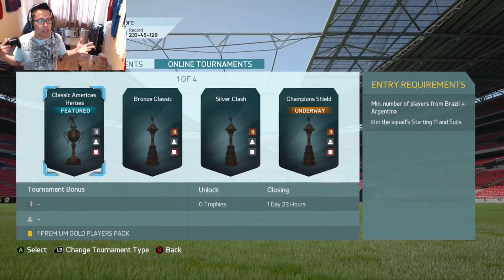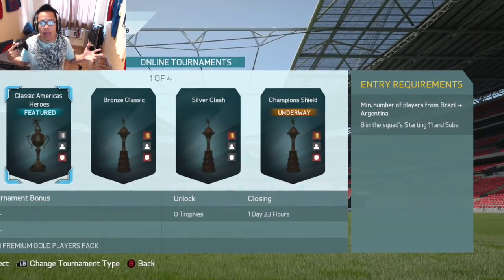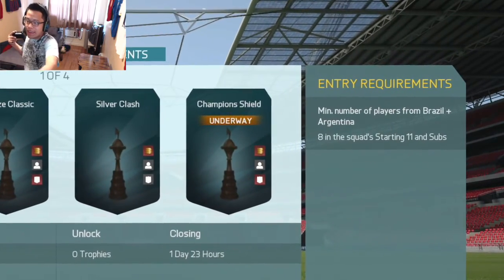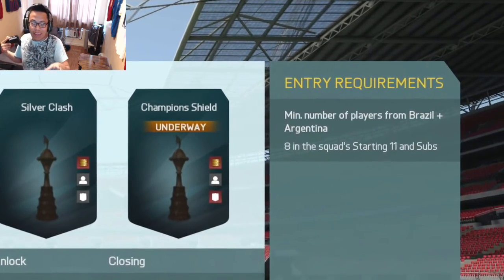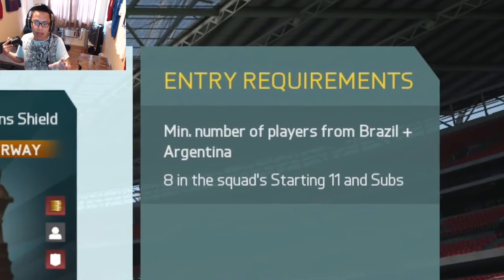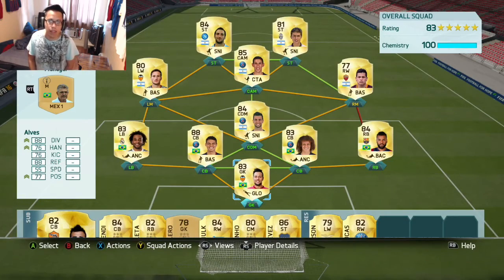Okay guys, I'm back with another squad builder and today I am building the classic America's Heroes. The thing is you only need eight in the starting 11 — that is very key — because you only need eight from Brazil or Argentina. You don't need the whole 11 or the whole 16, and this is one of the best lineups I think I can come up with.